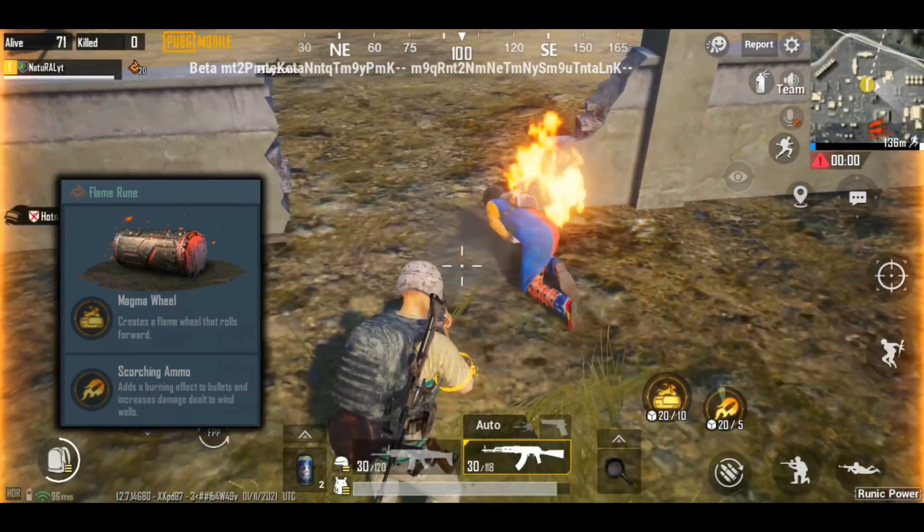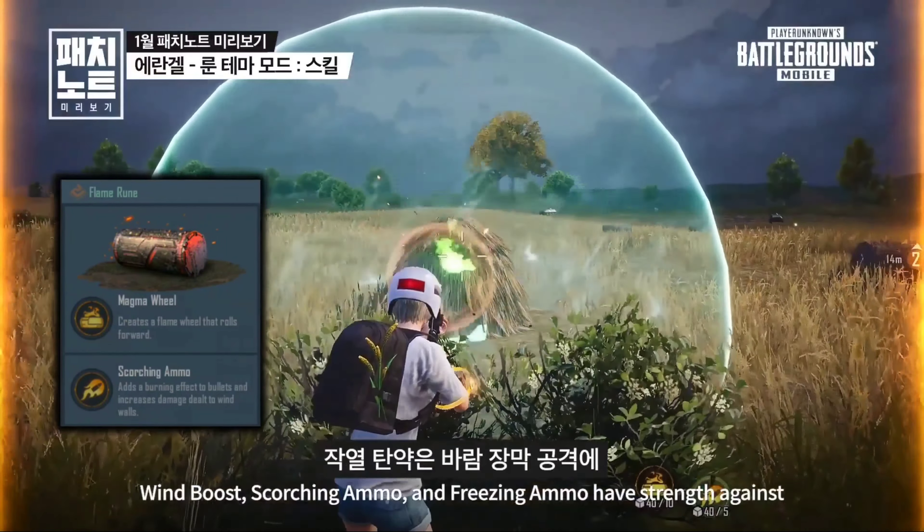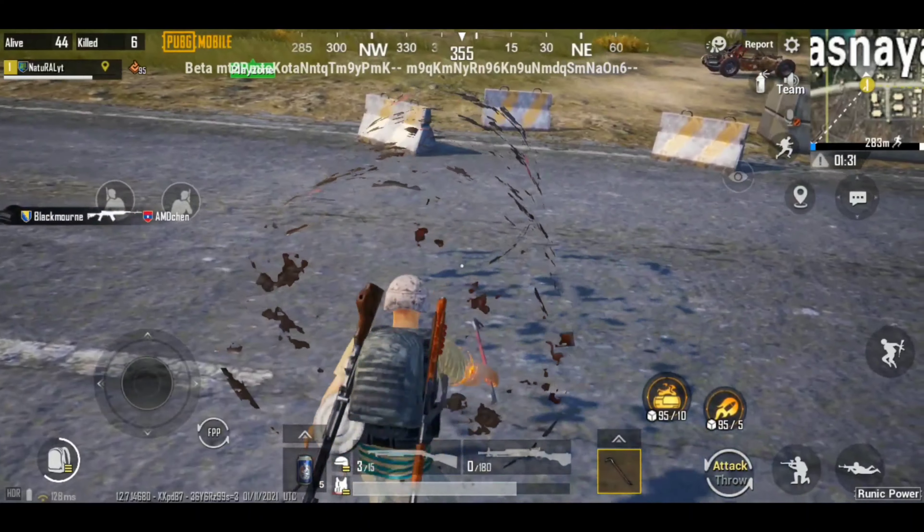If you have any damage to the wind shield, you will have 3 power in your squad. So if you want the wind and the ice, then we want the fire and the ice and the fire. If you want to help with this, you can use melee weapons.